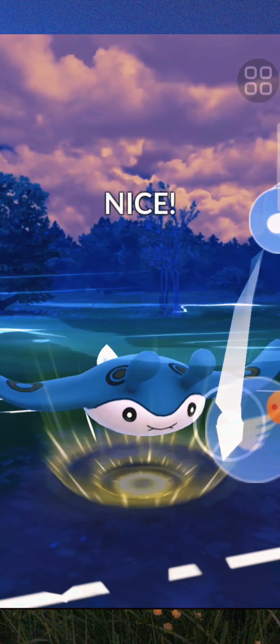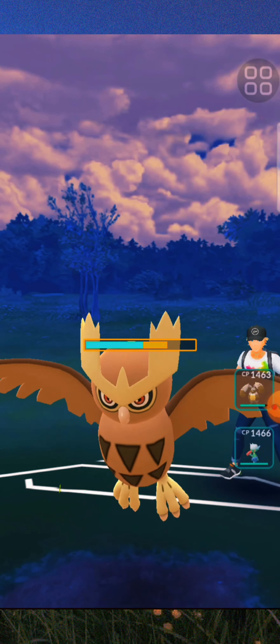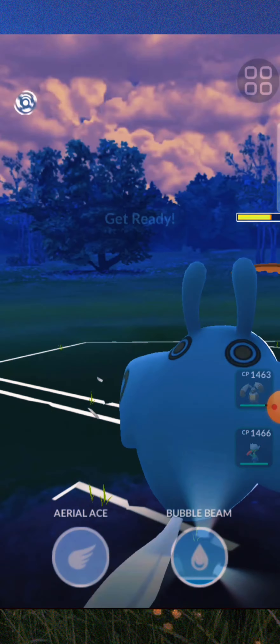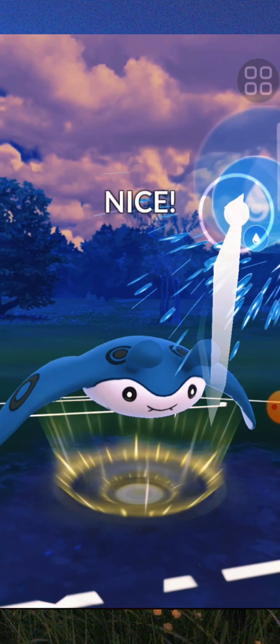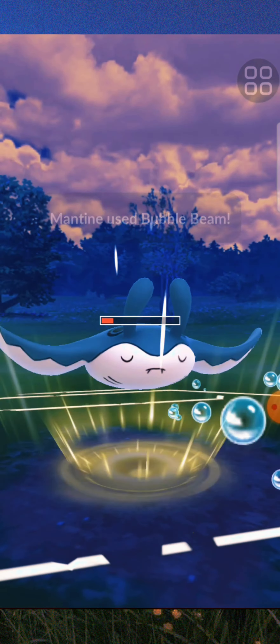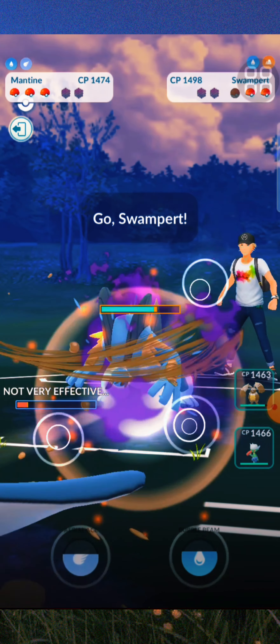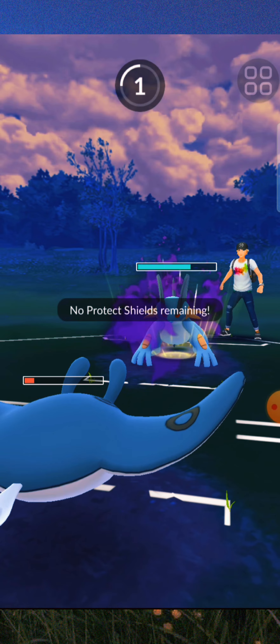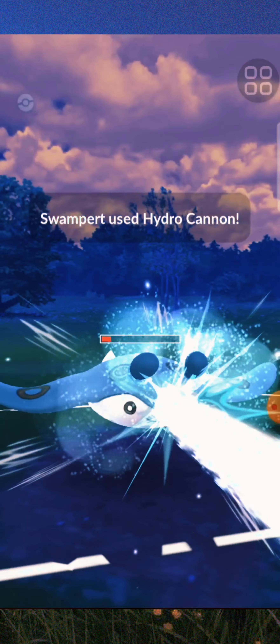We're going to use Bubble Beam again to bring down their attack. It might not have been the preferred attack to use right then, but here we go — we'll use Aerial Ace, then Bubble Beam again to bring down Krokorok's attack.